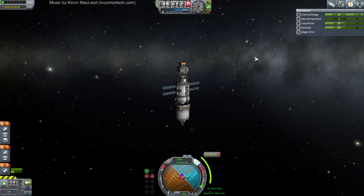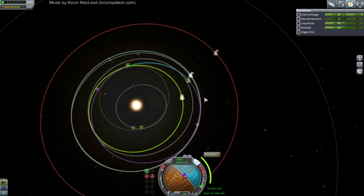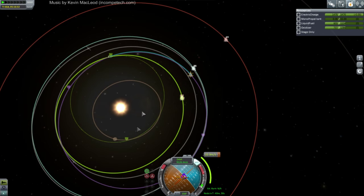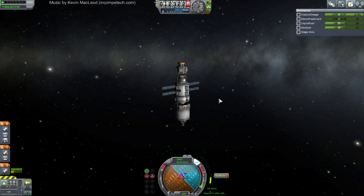Is it better to make a plane change before or after a transfer? It depends on where the ascending and descending nodes are with respect to the planet. If you're at the ascending or descending node, doing it right away as part of the transfer maneuver is best. But even then, some mid-course correction will probably be necessary. You'd have to be pretty close to the ascending or descending node to be able to do it as part of your transfer.